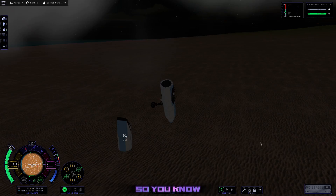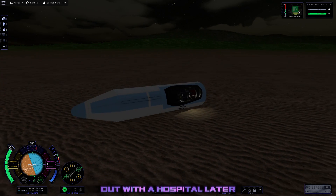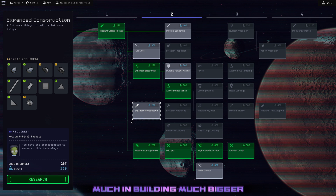But Jeb survived this one, so good enough for us — he can go sort that out with a hospital later. Because right now it's time for a shopping spree. That's right, we picked up some brand new parts. These are going to help us so much in building much bigger space planes. I take a look around and figure out what to buy.